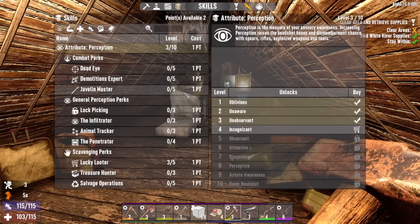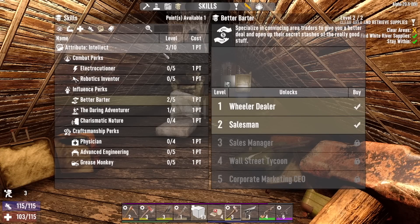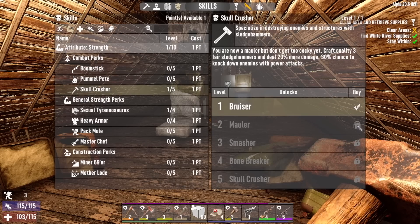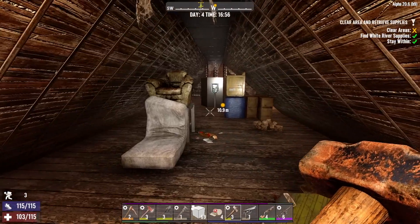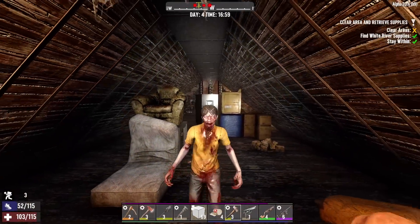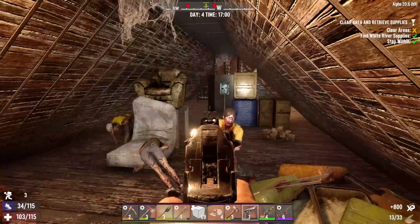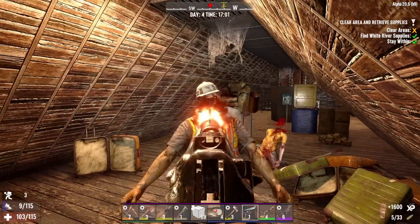We've got a couple of skill points here. Here's what I'm going to do — I'm going to do Better Barter level two, and instead of Daring Adventurer, which we'd have to put another point into Intellect for, I'm going to throw a point into Strength. Because when you're not even knocking Skinny Pete down with the sledgehammer, you've got to get stronger. There we go, there we go — popping heads, baby. Back the fuck up.